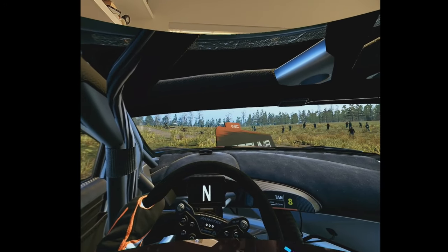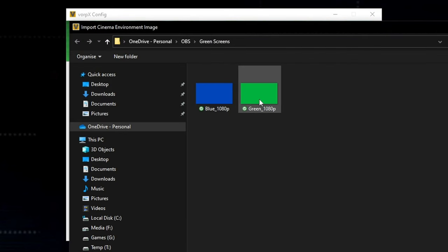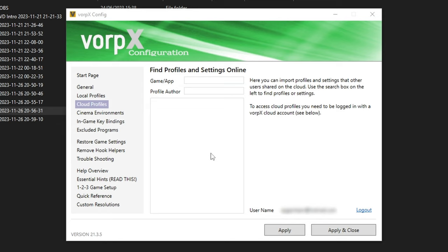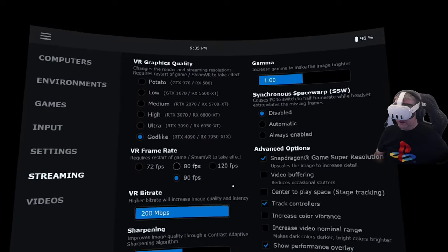For the Vorpex setup: once you've got it installed and registered, go to Start Vorpex, then go to the General tab, put it into OpenXR mode. Under Cinema Environments, I've added a custom environment called Green 1080p — there's a blue one as well but we're going to use the green one and chroma key this out with Virtual Desktop. You'll also want to select the cloud profile created for WRC. Go to Cloud Profiles, create an account, log in, type WRC, and it'll list profiles made by other users. The EA Sports update profile is the one I've been using — just click Import Profile, then Apply and Close. Then on the Quest, load up Virtual Desktop.